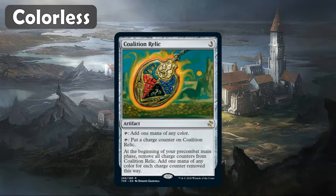On to colorless cards — we've got Coalition Relic. I know some people like this and some people don't. I tend to think it's a pretty good piece of ramp if you're running a five-color or four-color deck, because it really helps you fix your mana. It is a three mana rock that taps for one technically, but you can put a charge counter on it and then on the following turn it will create two mana for you. So it has a little bit of flexibility, and I'm a fan of the card.